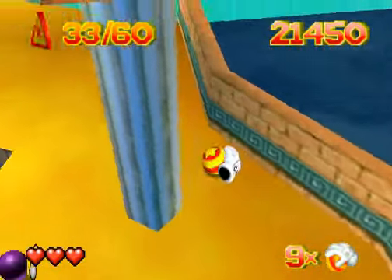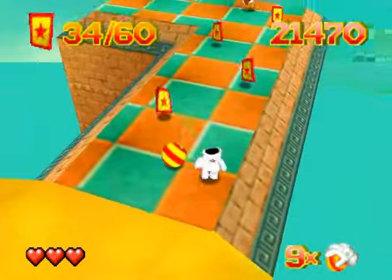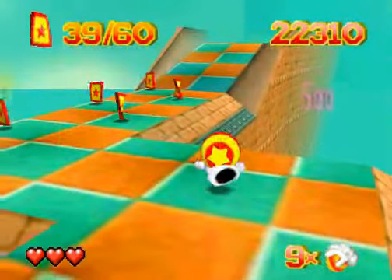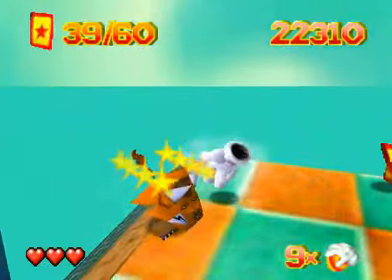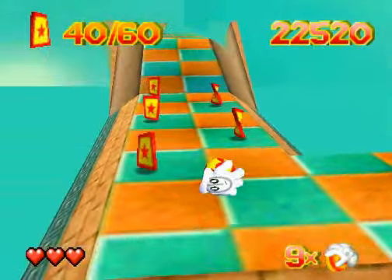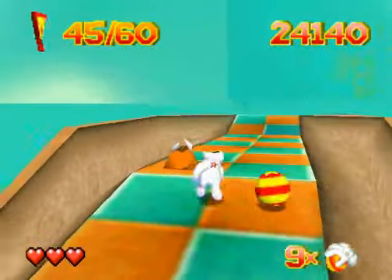So yeah, here we are again. Glover's like, that's alright man, at least I got to walk on this ball a little bit - I like that. So here we got a nice little zig-zag of Garibs. I actually kind of like that, because it's just fun rolling the ball around. I said I didn't care about points, but it's still fun to get points. It's just cool to know they reward you for going fast. I like it in games when you get rewarded for going fast.